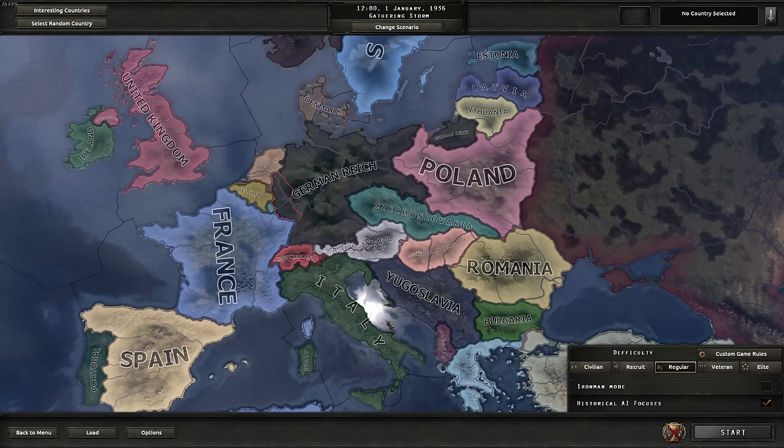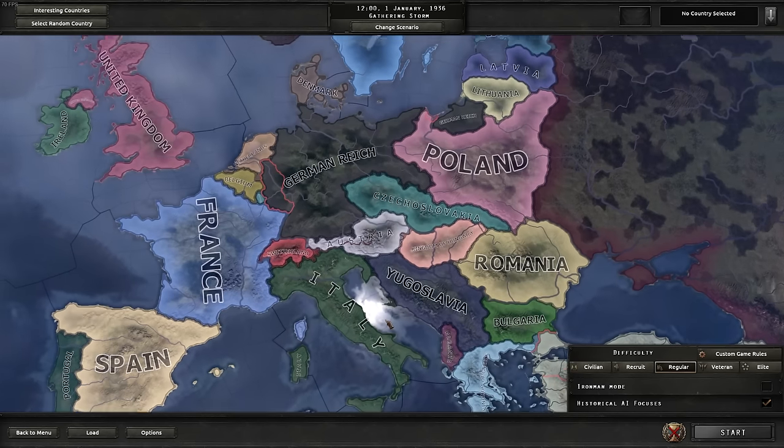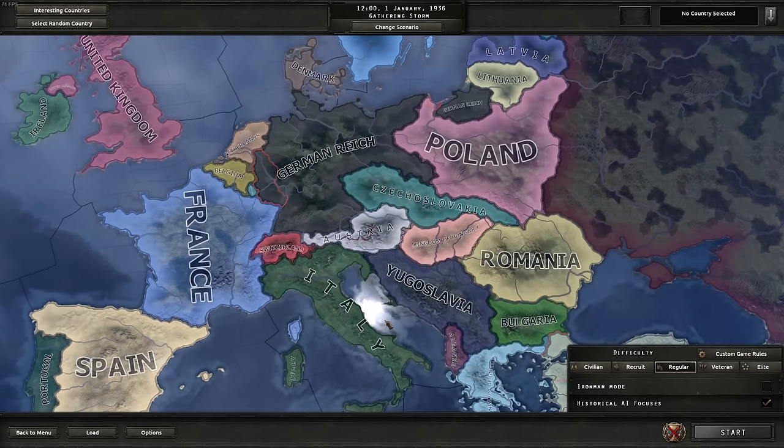At that point I might branch out and do what I feel like. The reason why I play historical until 1939 is to prevent weird min-maxing blobbing scenarios. I'm going to play more of a structured World War 2 game that's slightly predictable for you guys, so you know what to expect. And I will attempt to win, whether I play as the Allies or the Axis.